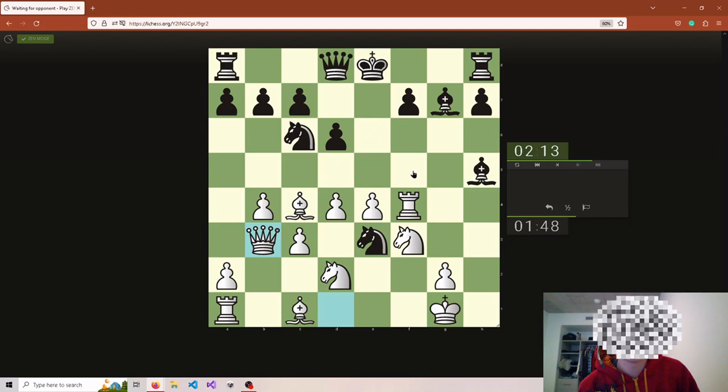Can also move this knight somewhere, try to trade off. He's brought another defender. Is there a tactic? You can go here — really put on the pressure, but that gets taken, and then I go here. With this, no, then he goes there. I think we're going to try to route around this way if he lets me.